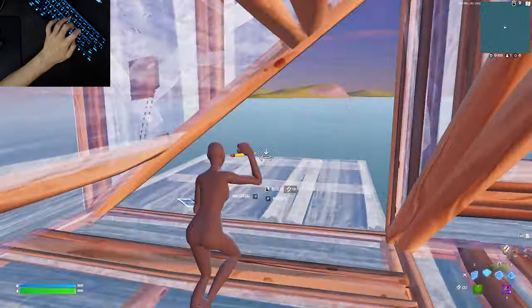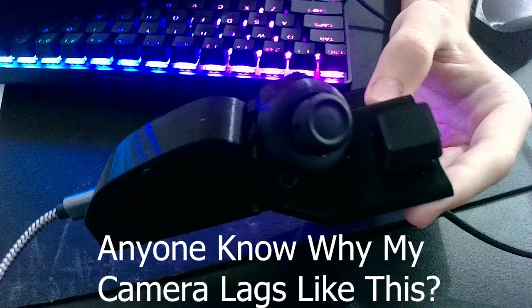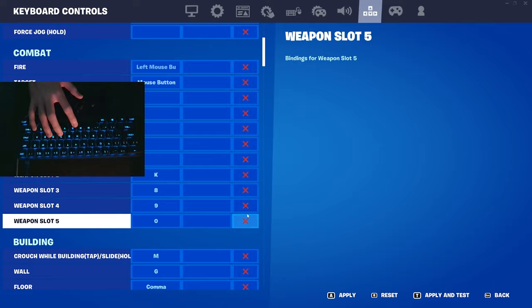I just learned optimal binds, which are basically really weird key binds that are annoying to learn. Then I got this keyboard joystick, and the first step to learning it is to delete all the binds I just spent a week learning and make completely new ones for the joystick. After about 30 minutes of trying to figure out what the binds would be, all I got were my building and editing binds.